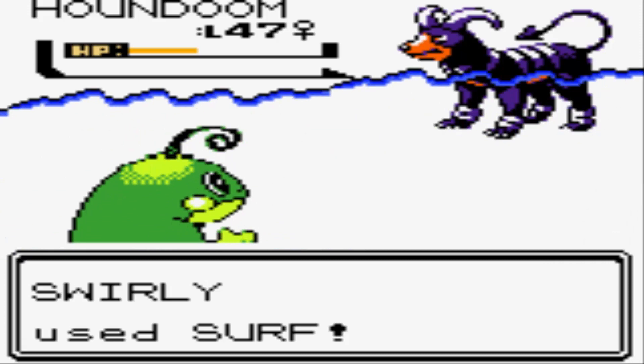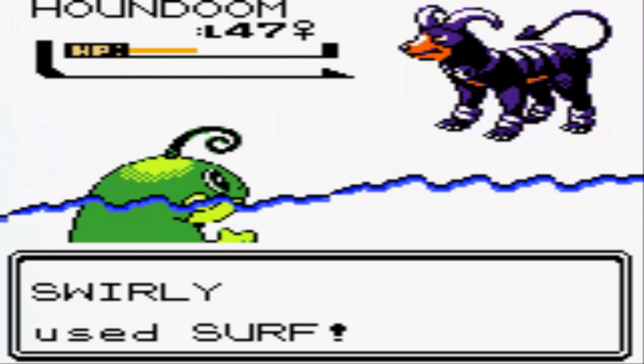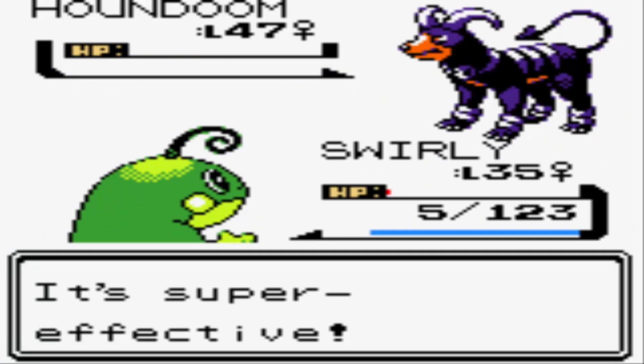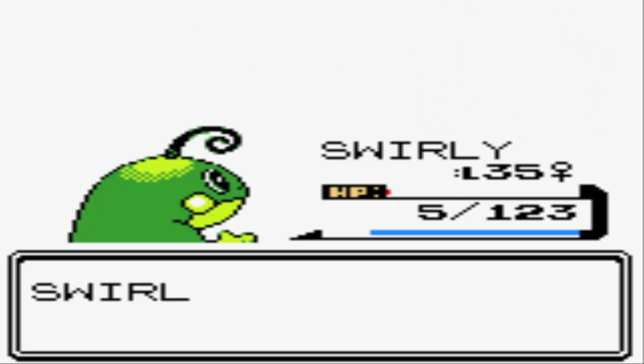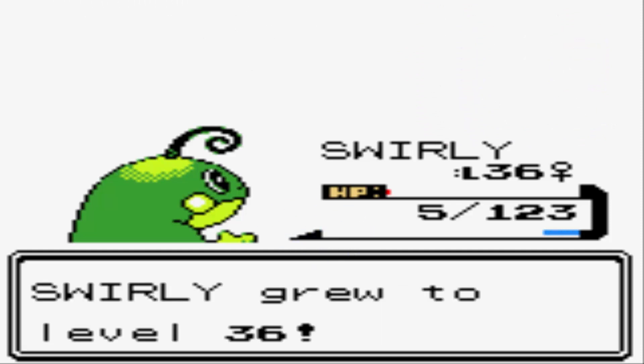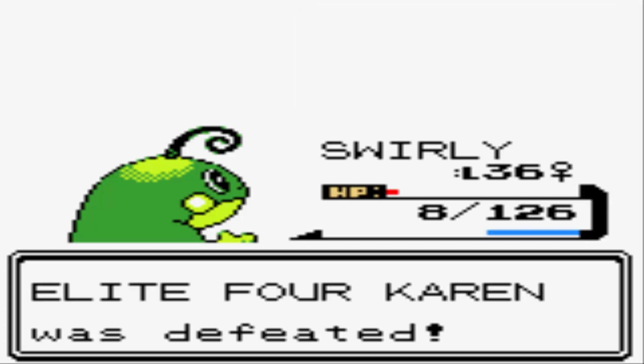One more Surf, and it is good to know that we can take those Crunches so well. I was probably not smart to let Swirly just sit around for the entire Elite Four, but coming in here and taking down Houndoom makes me feel pretty good about Swirly going up against these Dragonites in the next episode. We're up to a very much needed level 36, and that's gonna wrap things up for Elite Four Karen!